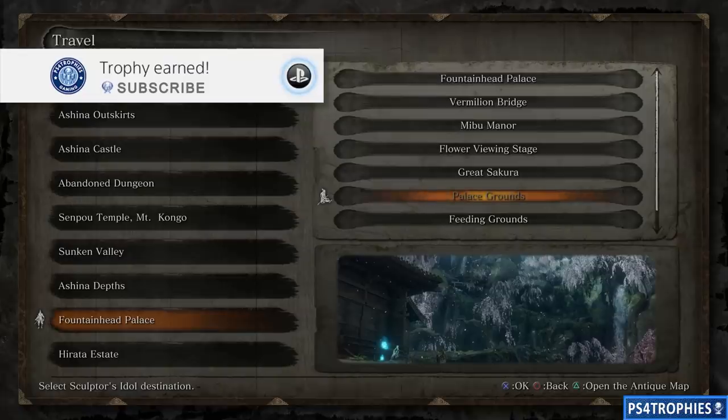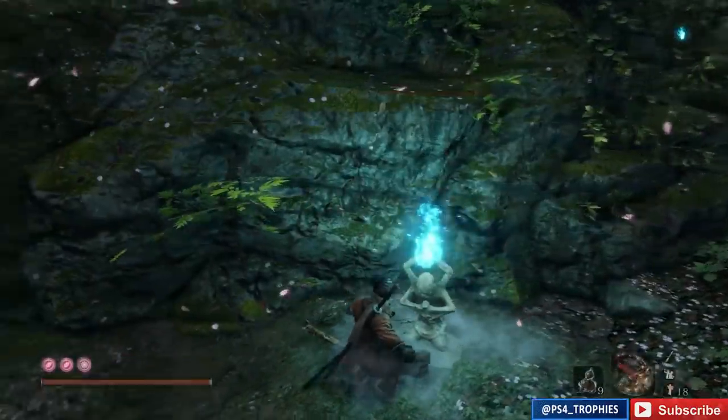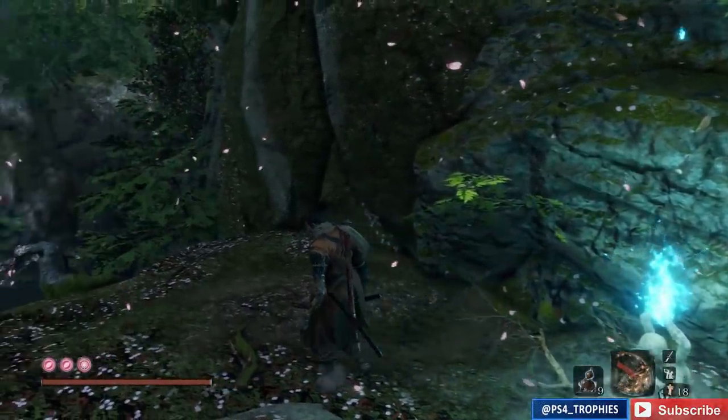I'm going to show you how to kill the great colored carp and get the great colored carp trophy. I'm going to start off at the Fountainhead Palace at the palace grounds. In order to get here you're going to have to swim through an underground cave and get chased by the carp. You'll eventually get up here, and this is part of the story path so don't worry, it isn't off the beaten path.